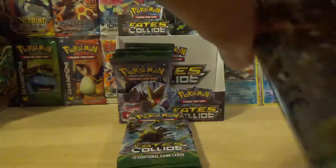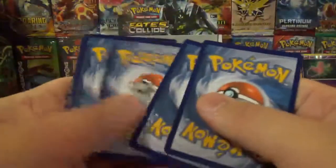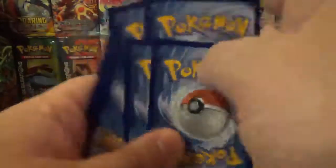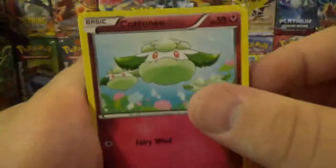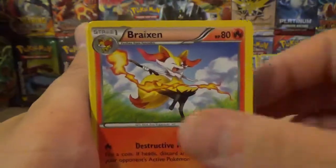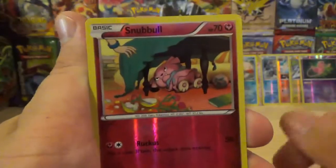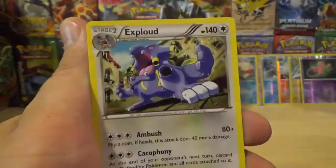Pack 4: Cotney, Seal, Whisper, Finnekin, Solosis, Braxen, Mega Catcher, Nuvosian. Reverse holo is a Snubble, common card. And we have an Exploud as the rare.